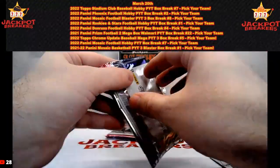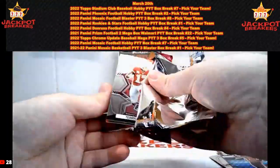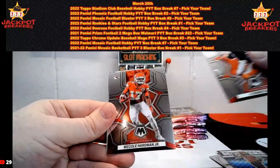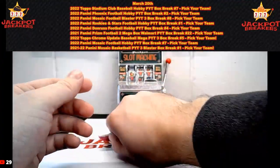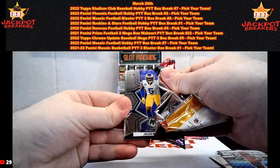Reporter card, two packs left. Terry McLaurin, Keyshawn Johnson, James Connor, Jamar Chase, Nicole Hardman Will to Win, Patrick Mahomes. Last pack of box two — can we go three for three with hits in these blaster boxes?